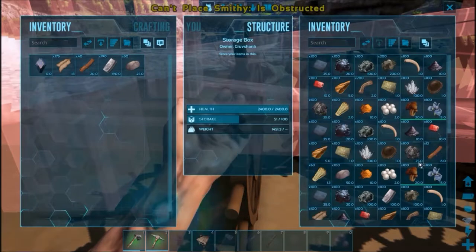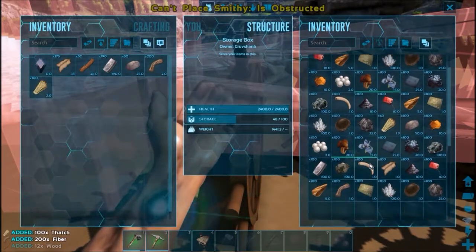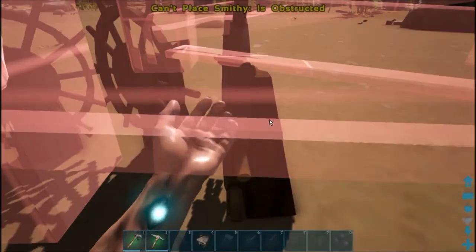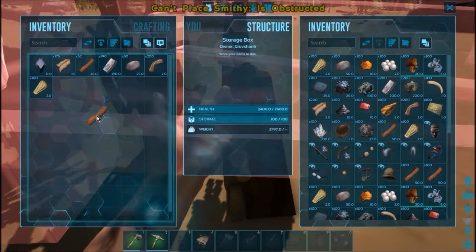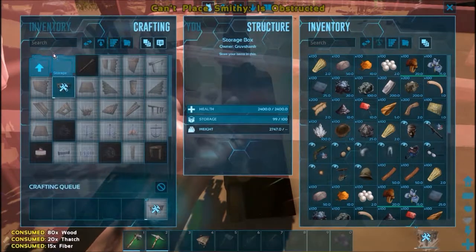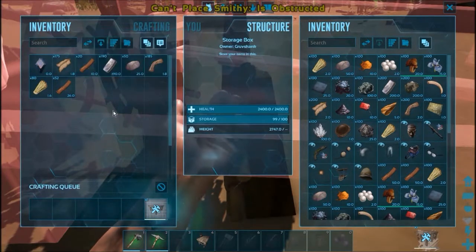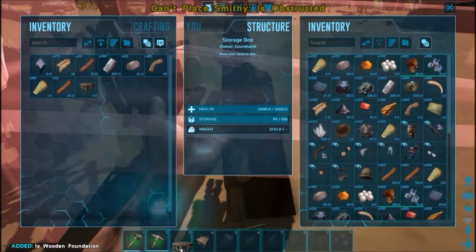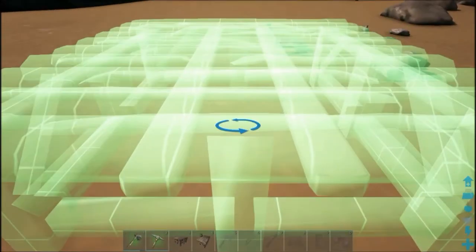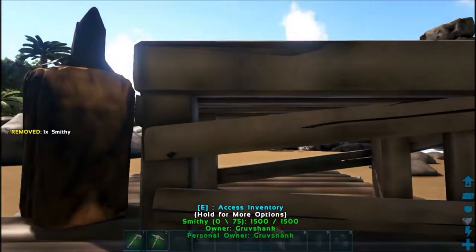Got some wood... crafting foundation. It's been a while since I've messed with stuff at the beginning of Ark. There we go. Alright — weapons.